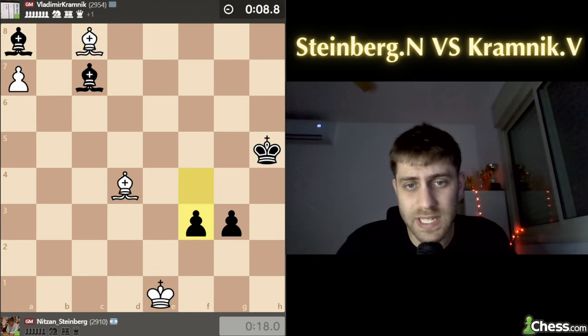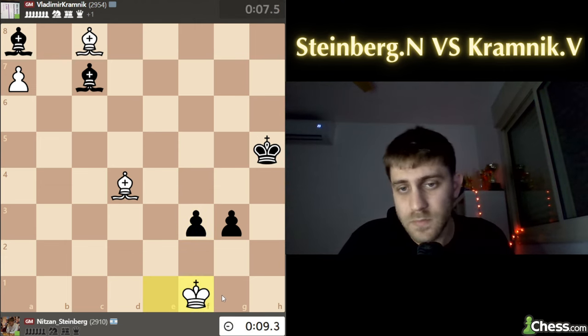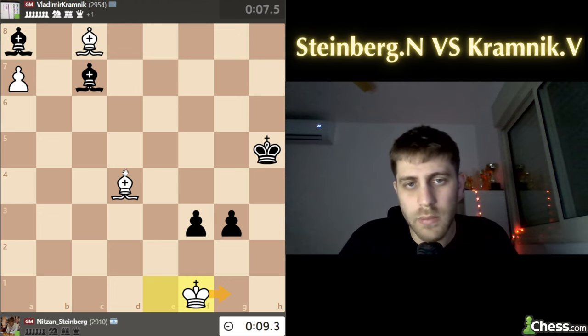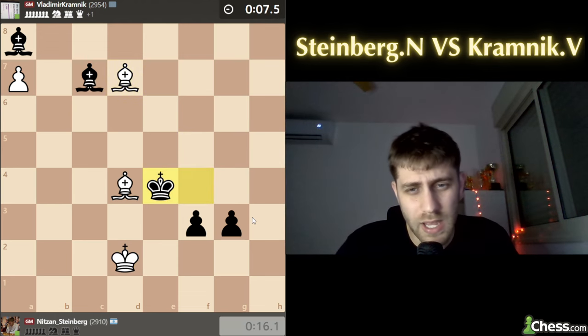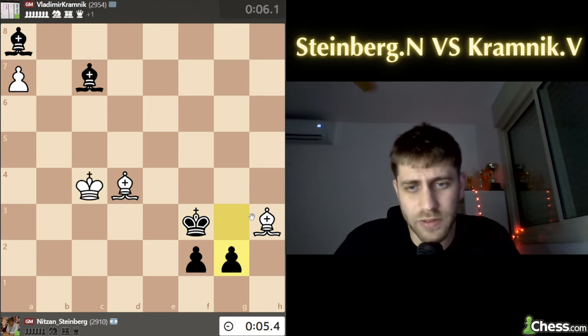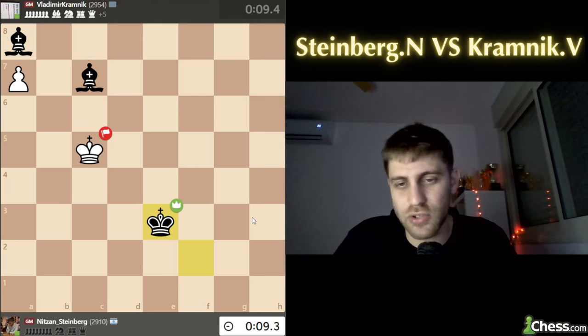Bishop a8, bishop c8, f3, bishop f5 - this was the last moment I could survive with king f1. King f1 and king g1 - f2 is not playable by black and it should be a draw because this bishop is very strong preventing f2, and I'm not sure how black can win. But I played bishop f5 and just king g5, bishop d7, king f4, king e4, king c3, f2, bishop h3, king f3 - game over. g2 and that's it.